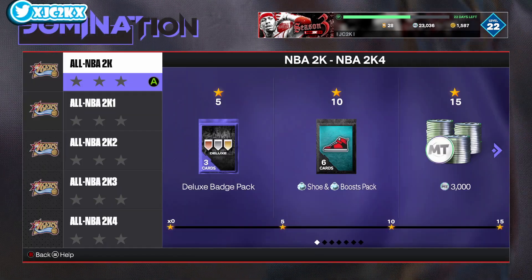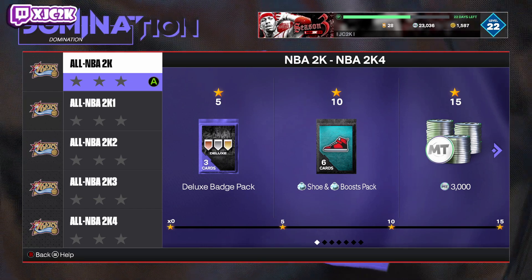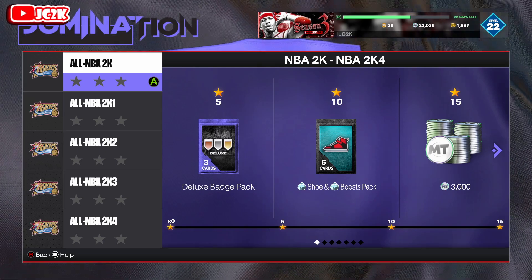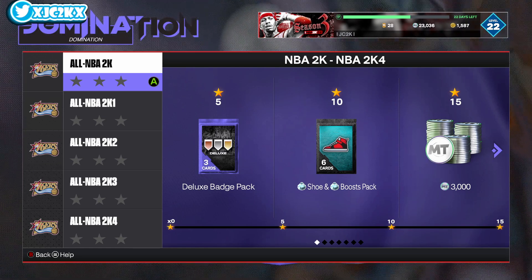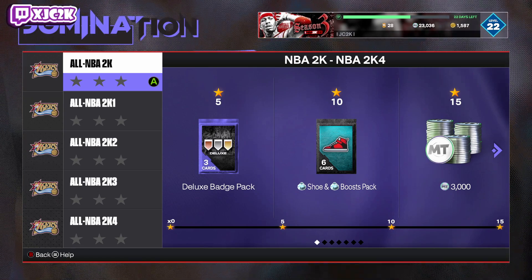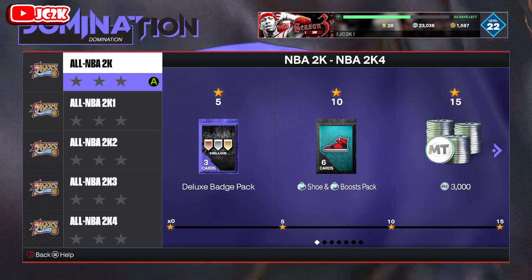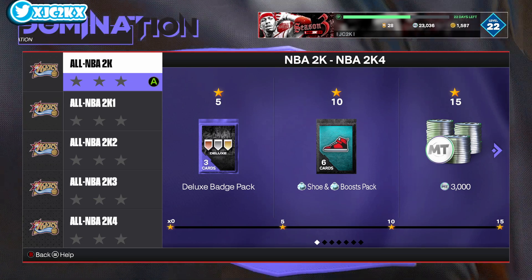Let me do the math quickly — with 33 challenges making about 6,500 MT per game, that gives you 214,500 MT total. Add another 18,000 MT for division rewards and you're at 232,500 MT just from playing the domination. You're basically getting almost 250,000 MT off the base MT alone before selling anything else.